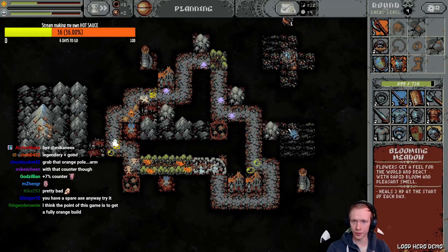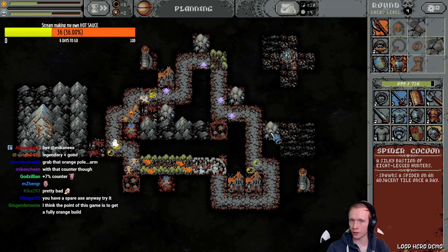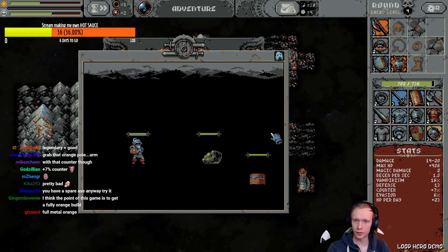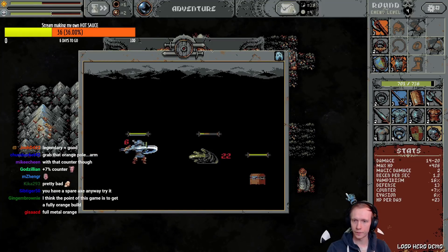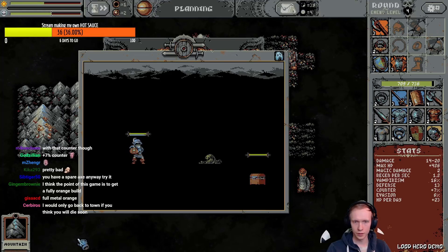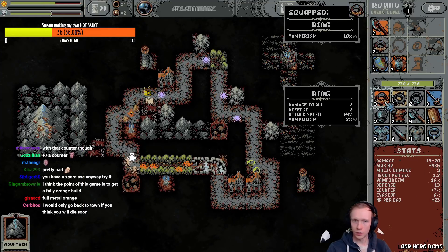Put the cocoon over here. Oh, it upgraded the blooming meadow! Whoa! Give me that chest. Here we go, a new sword. I don't know, this seems pretty good. Why do you have to kill the chest — it has a lot of HP. Pause.